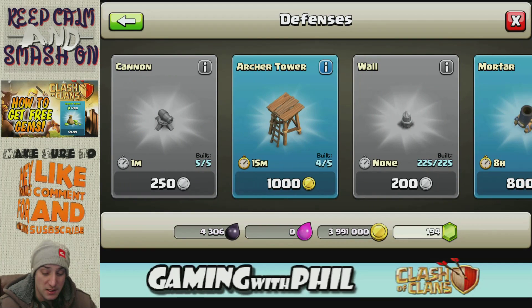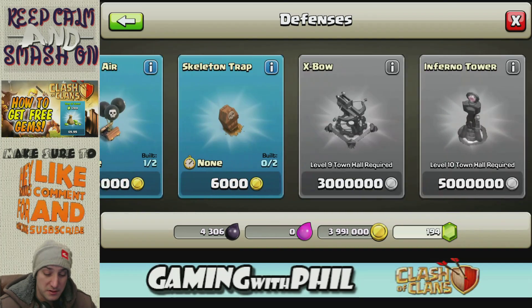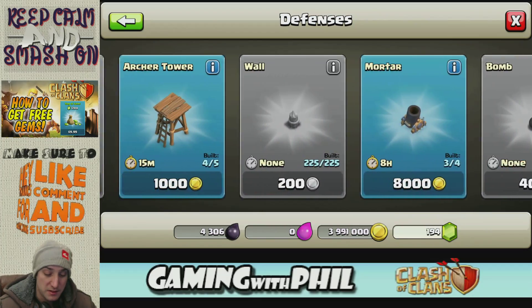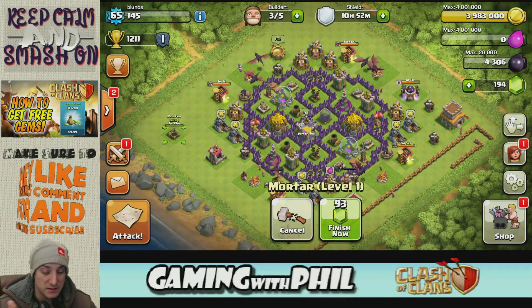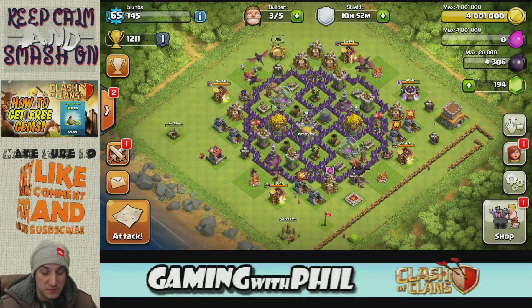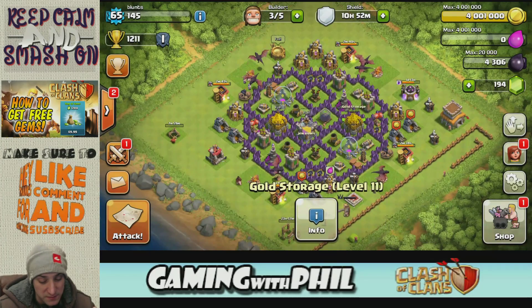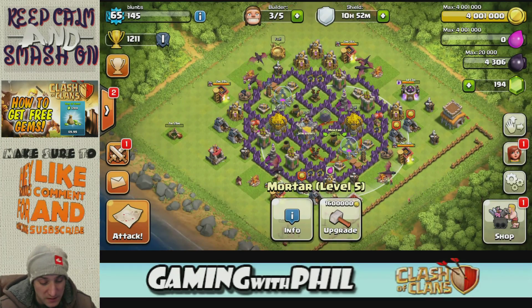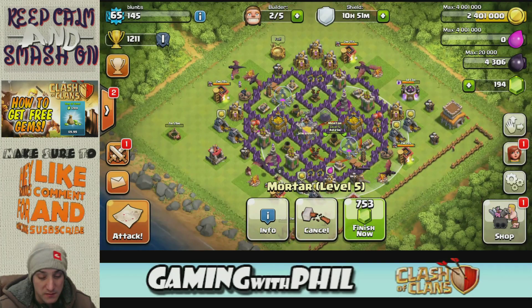All the walls are done. The next thing I would probably start building is this fourth mortar here — that's probably one of the main things I would start upgrading. I'm just gonna put everything outside and build it all on the outside because it doesn't really matter right now. I can probably do some upgrades too with all this gold. I can upgrade the barracks but I need dark elixir for that, which I don't have. So I can upgrade the cannons and motors — upgrading the mortars is probably one of the best things you can upgrade. I'm gonna go ahead and do this upgrade here — a four-day upgrade.